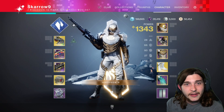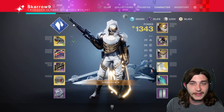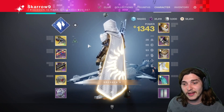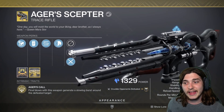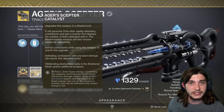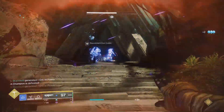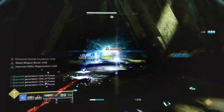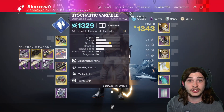Do you like Withering Blade Hunter, Agar's Scepter, Stasis, and killing literally everything? I've got the build for you. This build does use Agar's Scepter, and if you really want it to work as well as possible you want Agar's Scepter and the catalyst, which lets you do a bunch of damage. This is a lower to mid-tier build, so if you do things like raids you're fine.